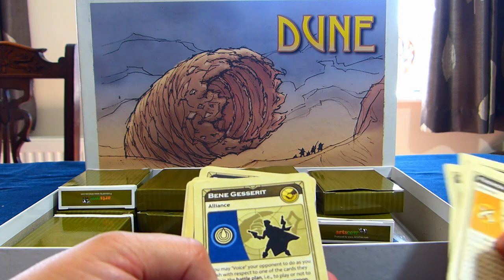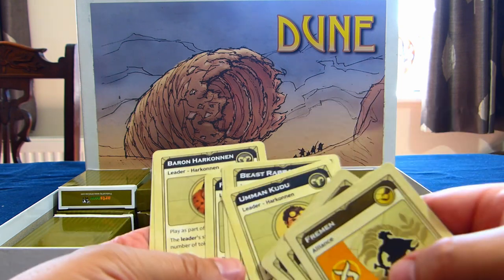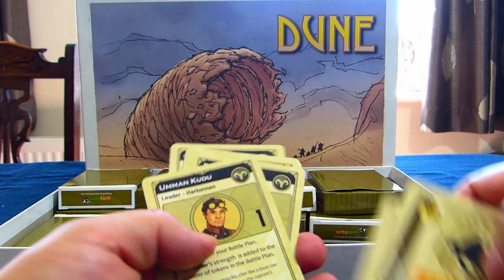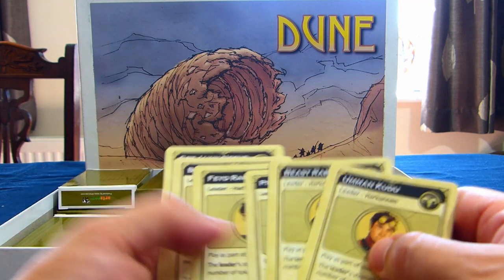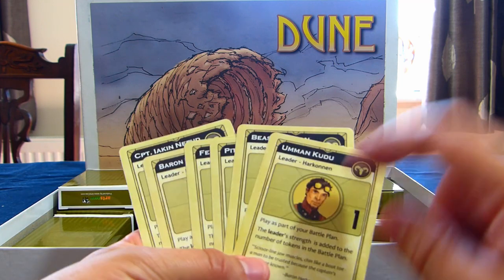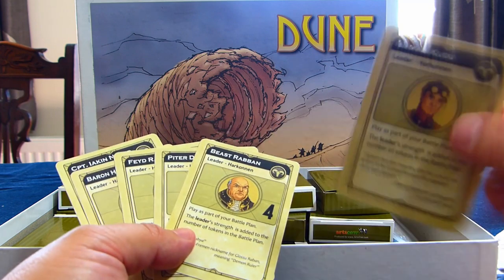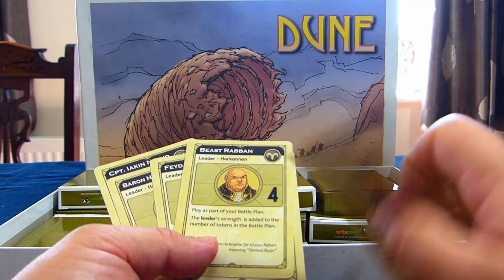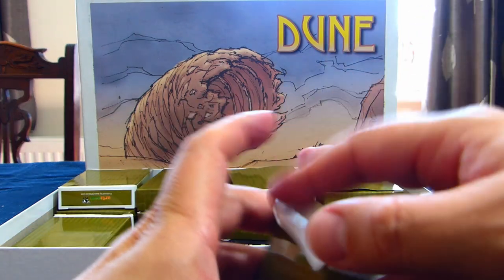Your leaders are rated from 1 to 10. One thing I think would be a nice addition is having one of these leaders be a 0 — so you're saying you're playing a leader, but when you flip it there's actually no leader there. I'm tempted to look into getting that printed as part of your bluff mechanic. We've got the Harkonnen leaders here.